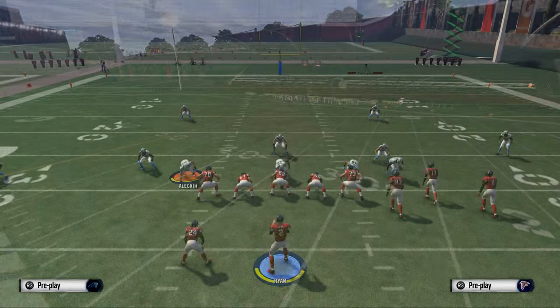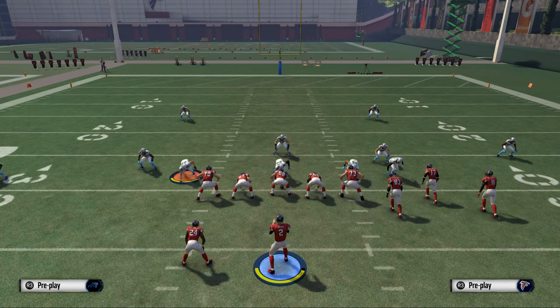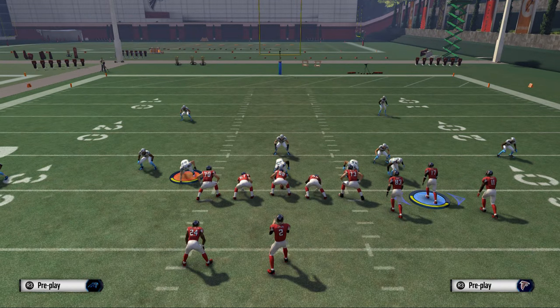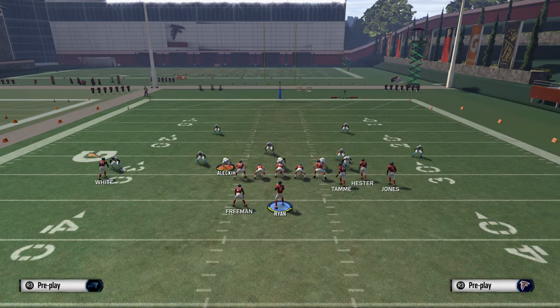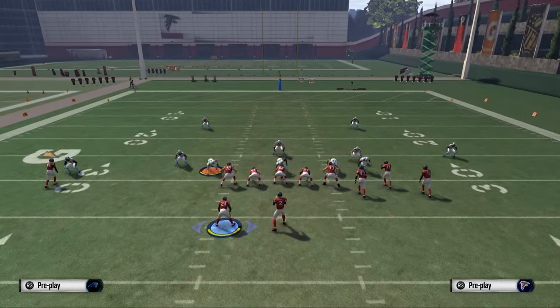Let's look at this in more detail. What we want to do is stretch the defense vertically, and we're going to create a vertical stretch in three increments. We're going to take the tight end and place him on a slant pattern. Then we're going to take the running back, Devontae Freeman, and place him on a streak, motioning him over to the right.